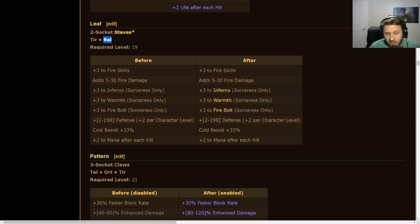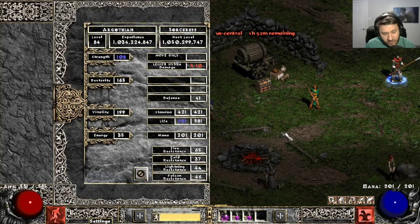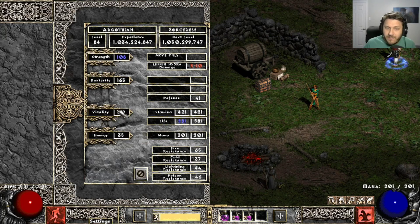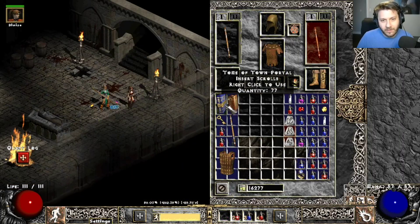Other gear to look for: faster cast rate rings, plus fire skills on your amulet and helmet. You obviously want life and resists, but with Stealth and Leaf you're good. You'll spend some time early on, then fly through all of normal until you start doing Baal runs. For attributes: enough Strength or Dexterity for the gear you want to wear, then the rest into Vitality. A little Energy is fine if it makes life easier, but really it's Strength and then Vitality all the way.